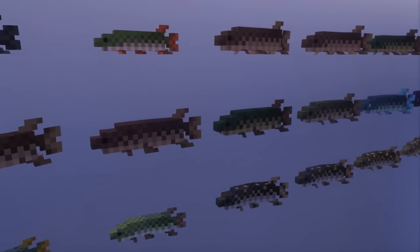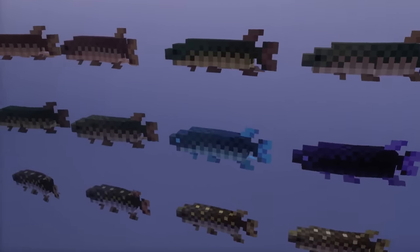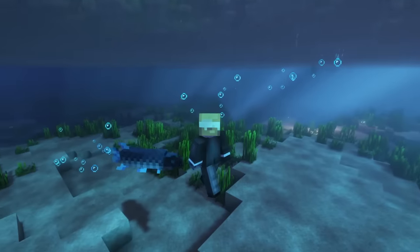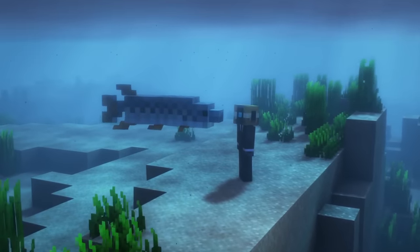They actually have 21 different skins for different biomes and there is an achievement for collecting all of them in a water bucket. The obsidian pike makes portal particles when right-clicked with a flint and steel, the supercharged pikes are really fast, spectral pikes make soul particles when eating, and muskellunges are very big.